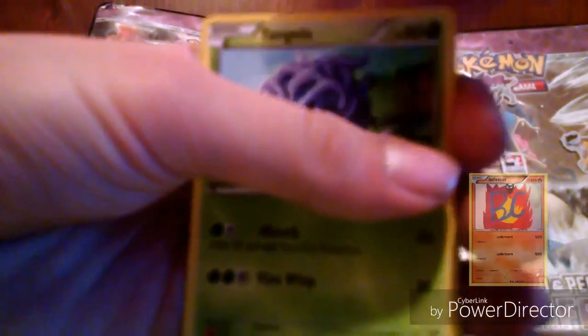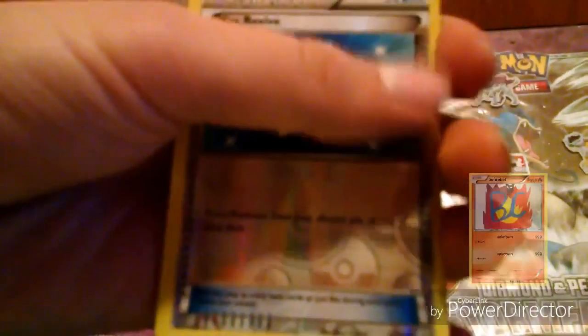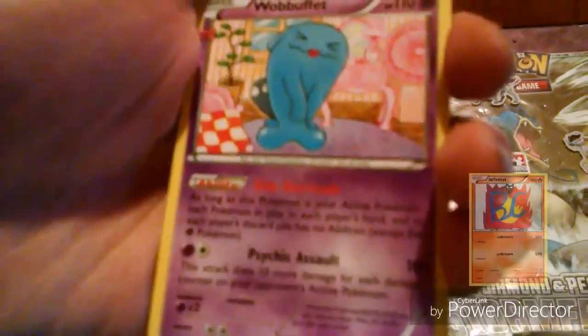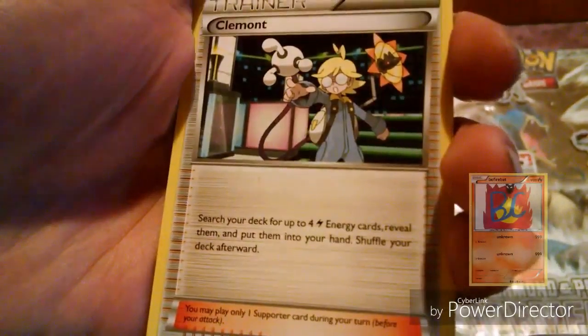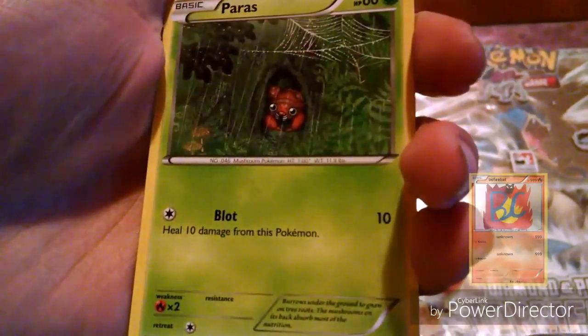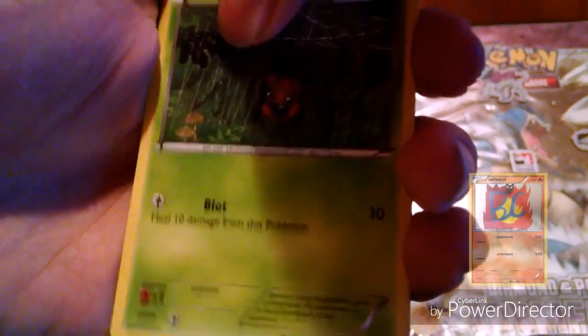First up we have a Shellder, Tangela, Max Revive, Machop, Raichu, Wobbuffet, Clament, Jolteon, and last but not least a Paras and Mega Charizard — oh my goodness!